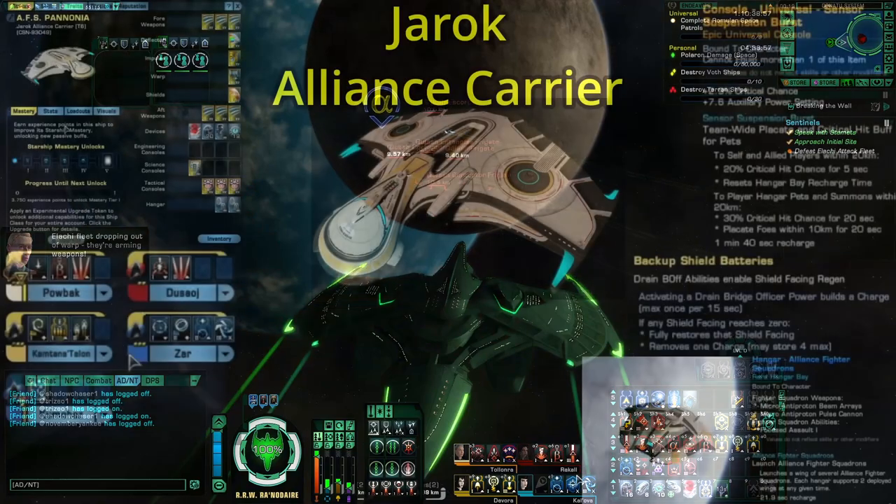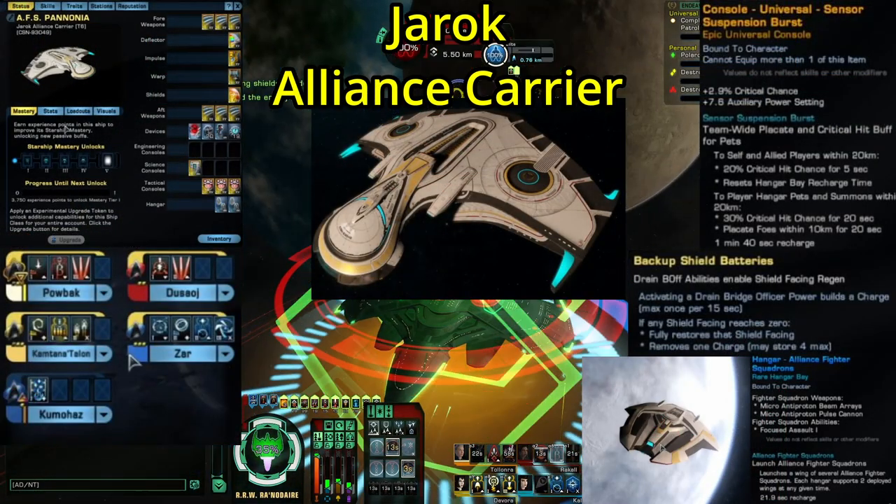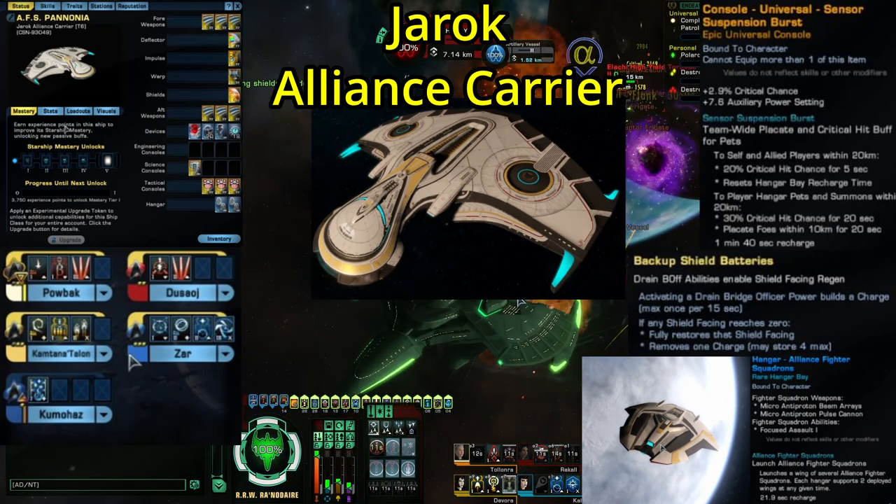The first ship they announced is the new Emerald Chain Intel Juggernaut, which is coming to an upcoming lockbox. The other new ship they announced is the Jeroch Alliance Carrier, which will be this year's anniversary event ship. I'll start with the Jeroch Alliance Carrier first, because I'm pretty sure more of you care about that one than the Emerald Chain ship — because it's the free one.